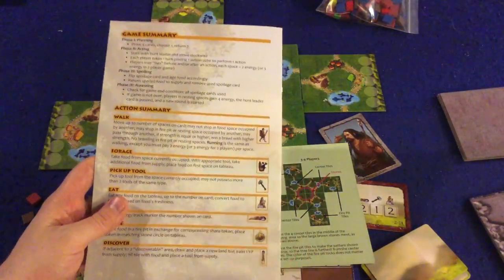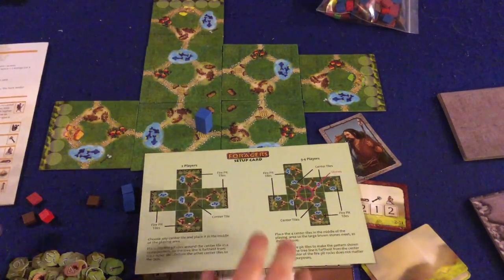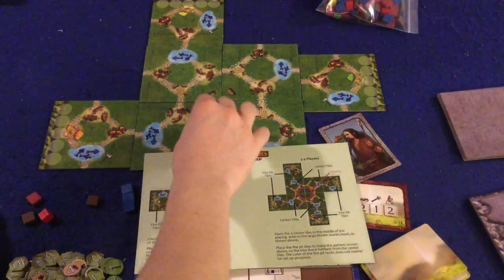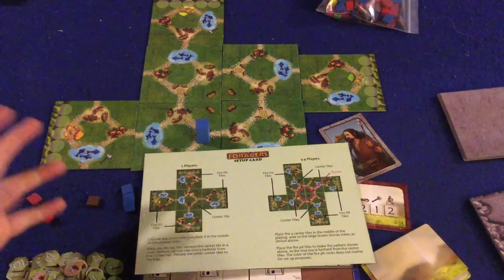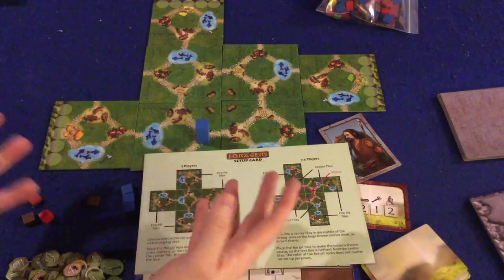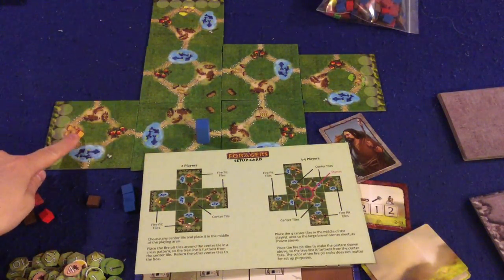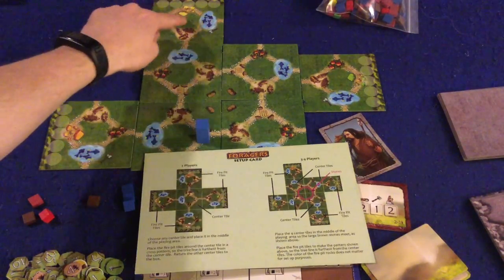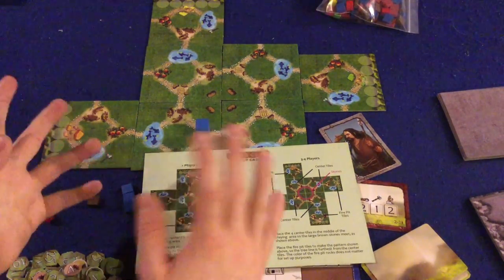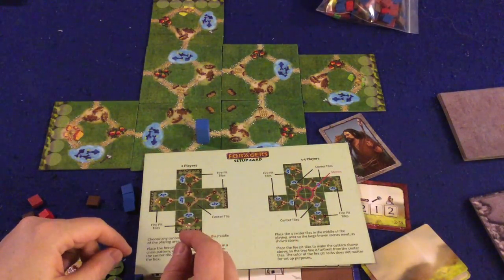It's a pretty simple game. In Foragers, you are going to be wandering around in a prehistoric time collecting fish, meat, tools, and apples, then trying to take them to various different tribes denoted by different colored fire pits around the board. Those will gain you victory points. This is also kind of a point-salad game, so there are numerous different ways to gain victory points.